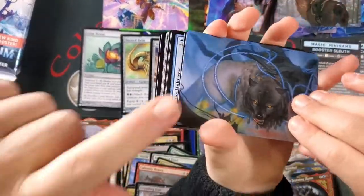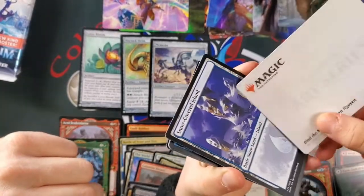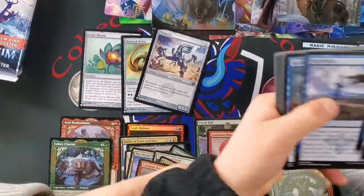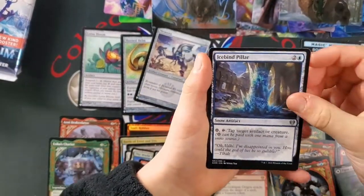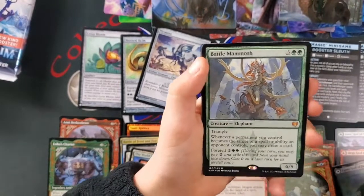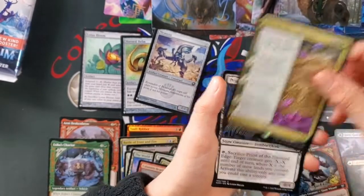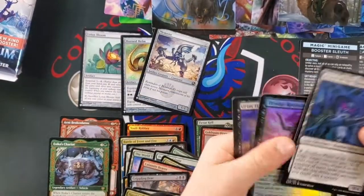Find the Monster — I just love that art. Art's so cool, love the wolf. Ice Pine Pillar. Battle Mammoth — first time we've actually seen a regular one. We got the full art a couple times. Our third mythic — not the best mythic, but it's alright. He feels a little disappointing in regular art, but kind of like him in full art.